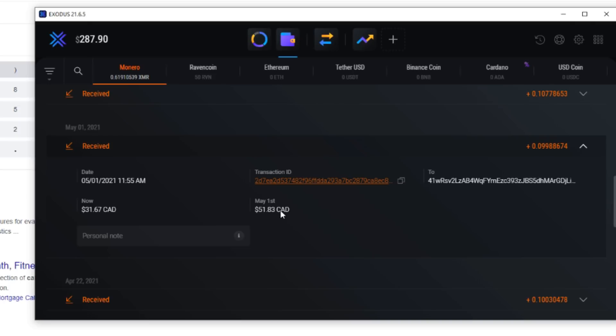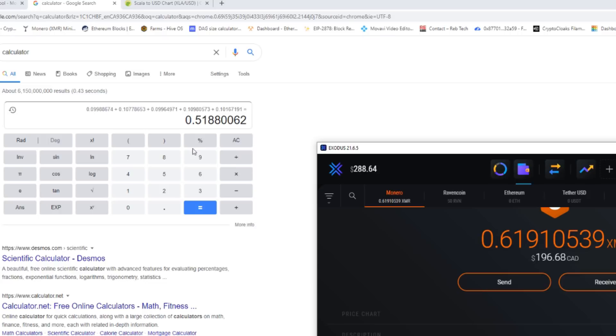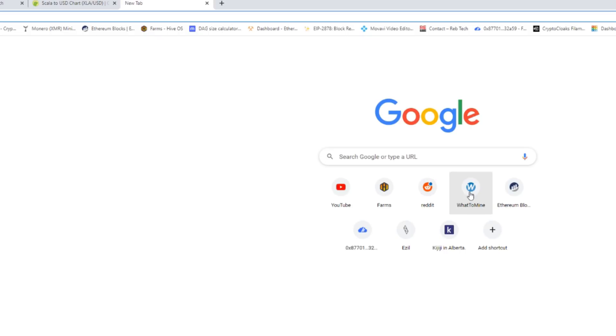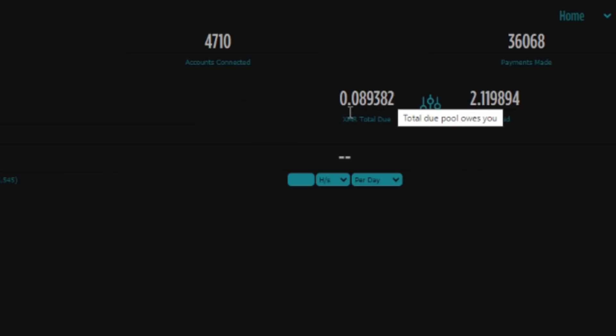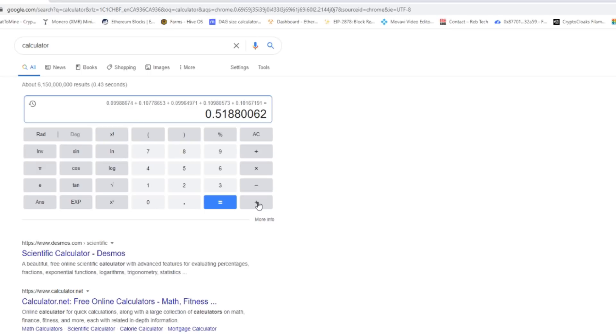Just from the price drop you can see we've already lost about 20 dollars Canadian on those mining profits. We're going to add everything up in USD and convert to Canadian at the end so I know my specific profits, but you'll also be able to see what yours would have been in USD. After adding up all the XMR transactions for the past month, it comes out to 0.51 XMR. We also still need to add in our current pending payout of 0.089382 XMR.